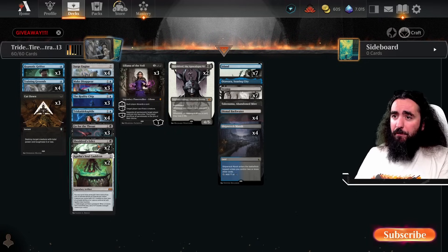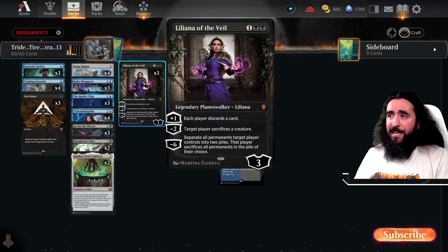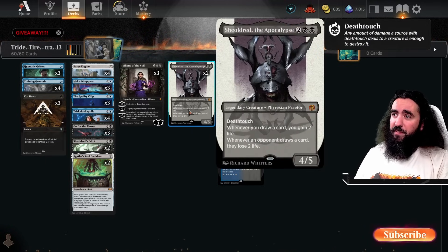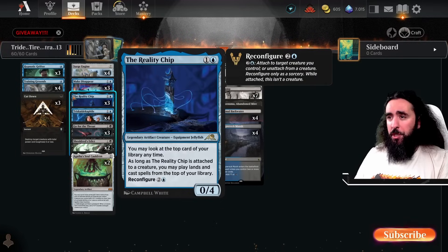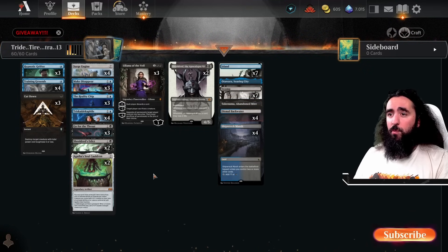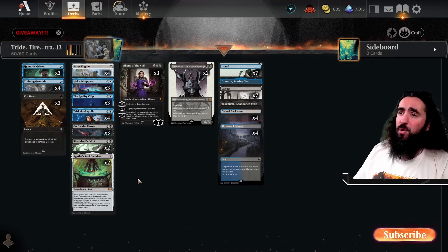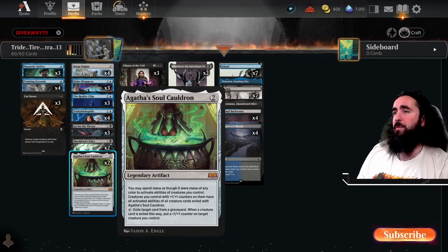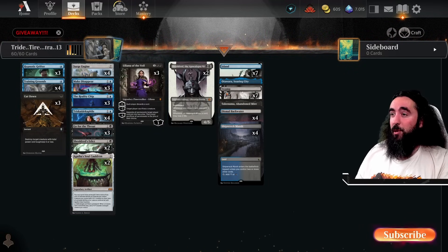There might be stuff like Cut Down, Go for the Throat, Sheoldred's Edict, but also Make Disappear. All of these are very needed — you cannot go only blue with this deck. Liliana can sacrifice one of their creatures — very darn freaking tasty. If they go super wide, Sheoldred is your only hope to survival. With all the removal we have, usually they should be able to manage. We also have an Otawara. We have legendary creatures here, so Otawara will only cost us two mana, which is absolutely great. Takenuma also mills us cards. We can return something we want and maybe don't want to exile with the Soul Cauldron.